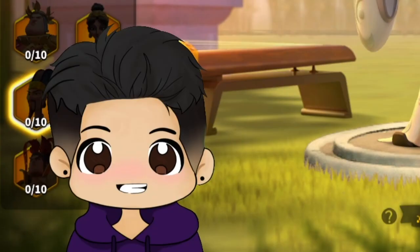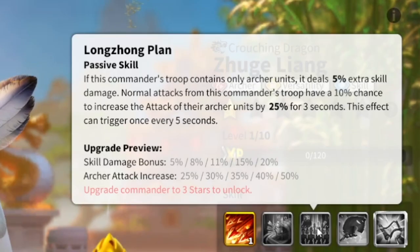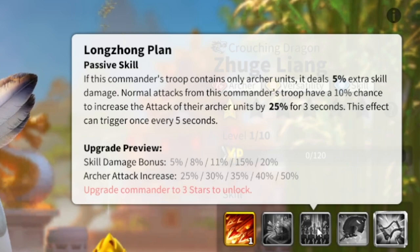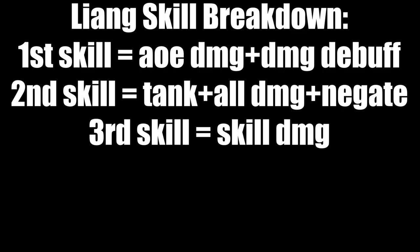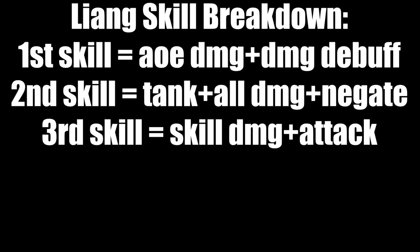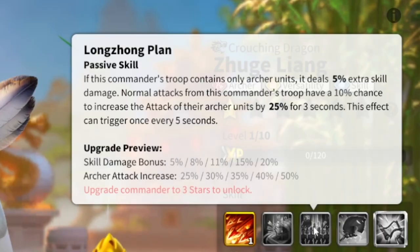The third skill: if this commander's troops contain only archers, it deals 20% extra skill damage. Additionally, normal attacks from this commander's troops have a 10% chance to increase the attack of archers by 50%, but that effect can only trigger every five seconds. So it's going to be super important that you only bring archers with this commander — no mixed units.